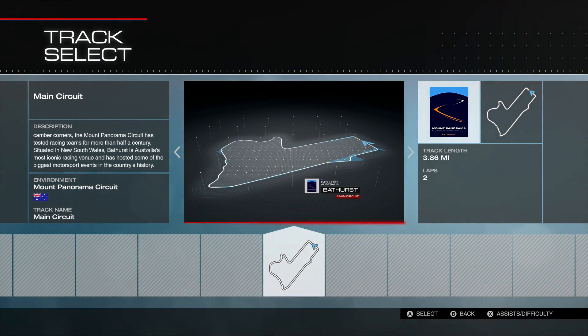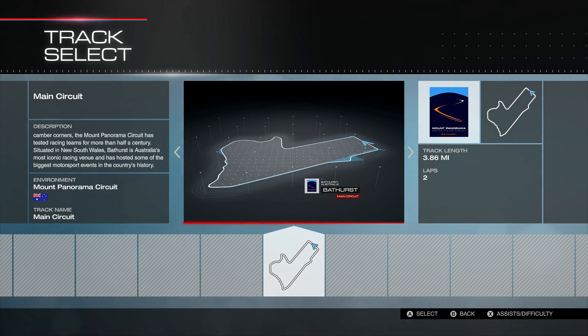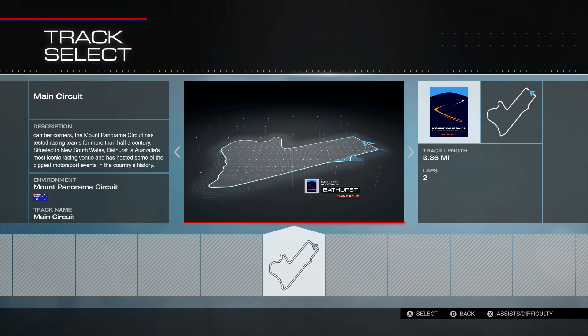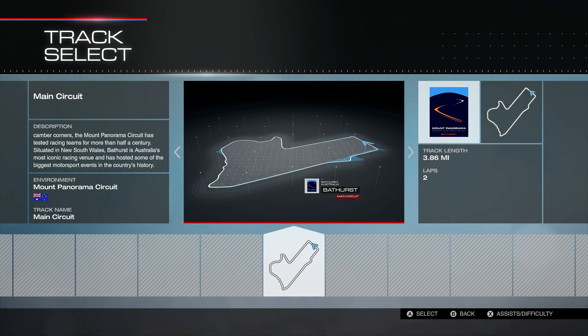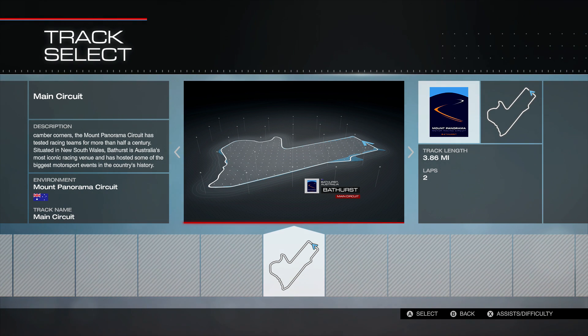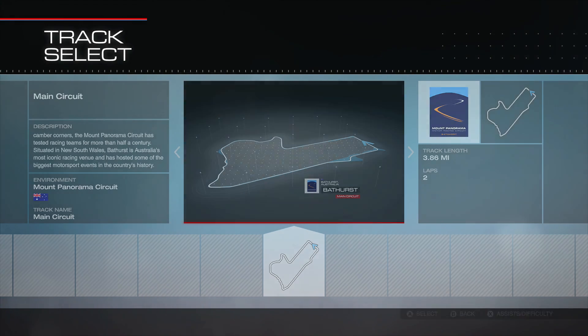Hey guys, money man 300 here with a new Forza video. I'm gonna try a little something different — a challenge. I don't really have a good name for it, so I'm just gonna call it the Random Car Random Track Top 1000 Challenge. I go into the Buy a Car section, filter on cars I don't already own, flip around randomly, close my eyes, sort it, and hit the A button to see what car I land on. I do the same thing with the track, and I landed on Bathurst.